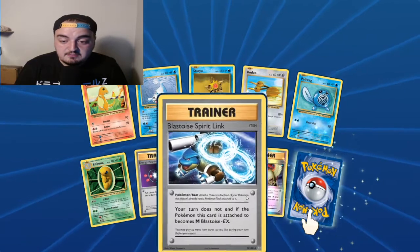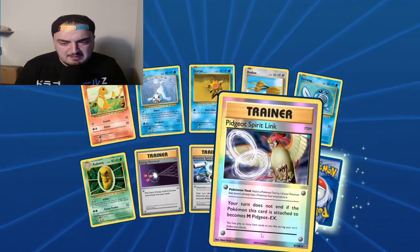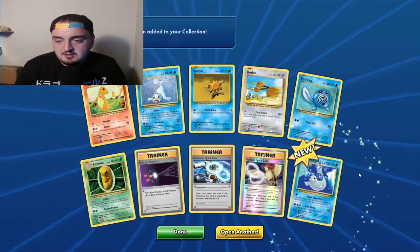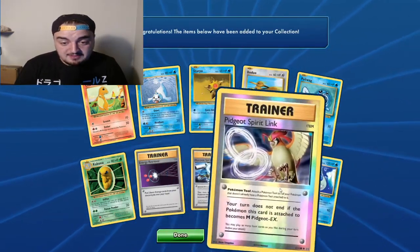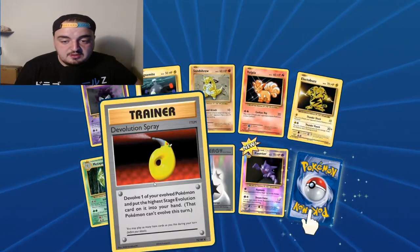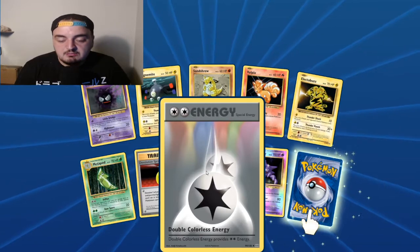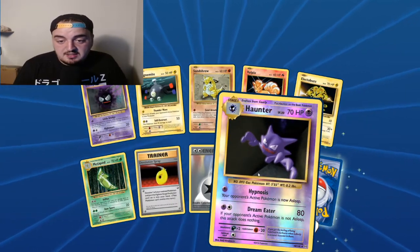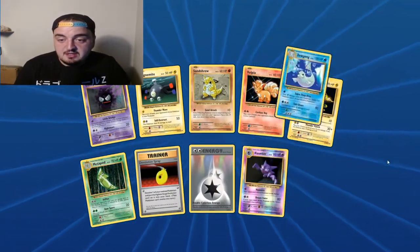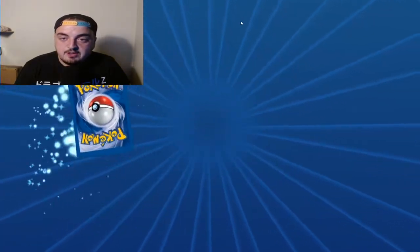Why would I want two of these? I think I can still trade these - do people still want these? I hope they still want them because I have enough to go around. The Evolution Spray - that's another Double Colorless. Shiny Haunter - all I need now is just the reverse Gengar. Get in the sea where you belong.